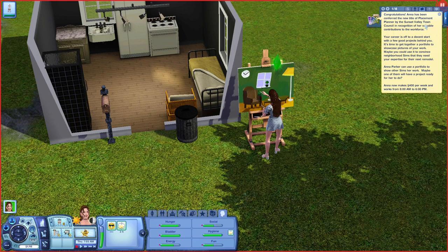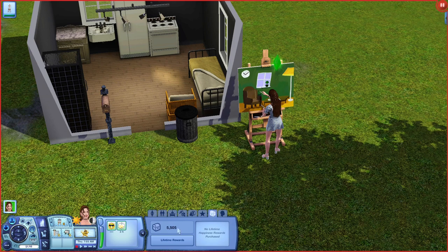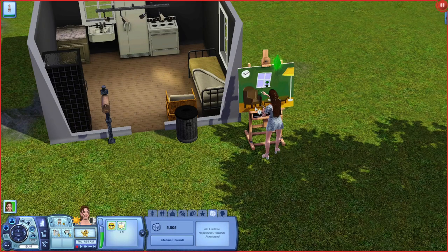Congratulations — Anna has been conferred the new title of Placement Planner. She now makes 400 per week and works from 8 a.m. to 6 p.m. I don't think the hours ever change for this career. She got promoted! She'll learn the painting skill much faster. Let's see what we can get here — I think there is one that I really want but it's gonna be a while before I can get it.